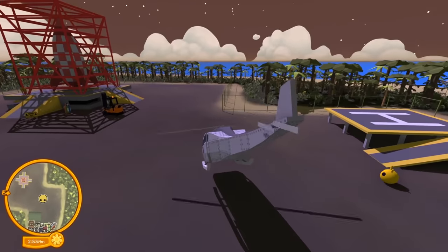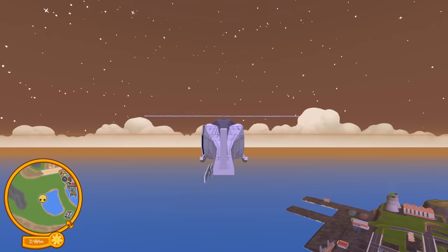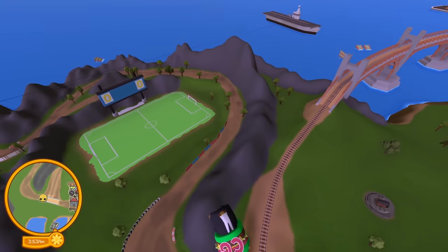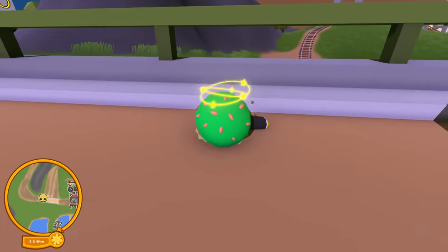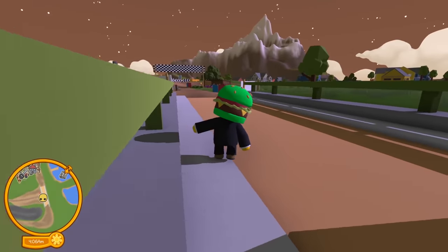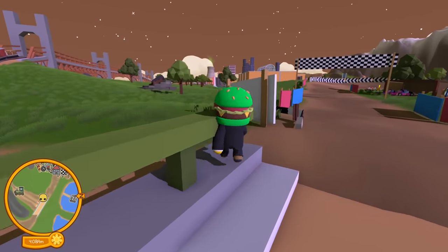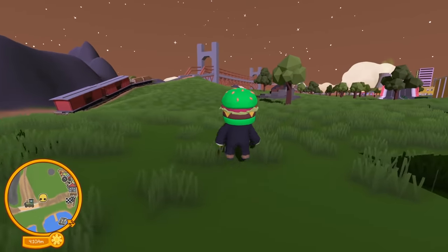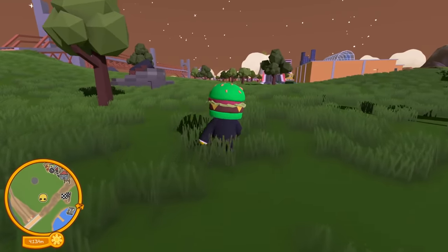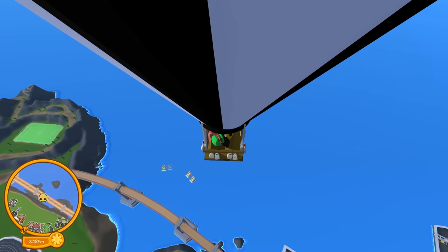We're going back up to see if the water method works. Going up — almost at the skybox — wait, why did that explode? Oh dear, this is going to hurt. My thing totally just disappeared. You can't really tell where the top of the skybox is with the helicopter, so I've got to go all the way back up to get another hot air balloon.